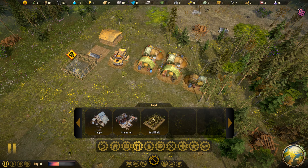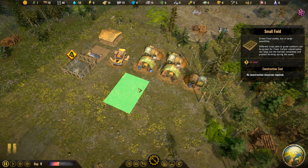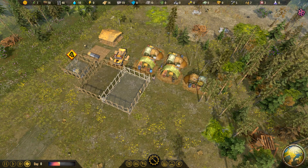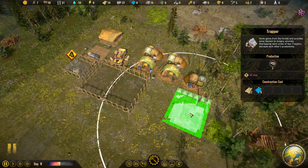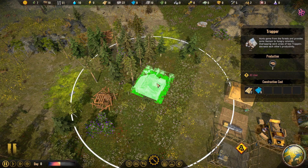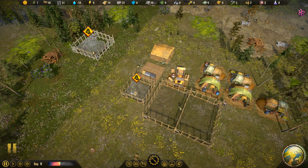Let's take a look at food generation because we know we'll need that. A small field is an obvious immediate solution — I'm going to place down a couple of these. It takes one colonist each by default to start growing some food. We'll also need to get a trapper — this lets us get some venison. You want to have different types of food sources so your colonists don't suffer from malnutrition. I'll stick one off over here, but be careful not to overlap your radii, because that reduces the overall effectiveness of your buildings.